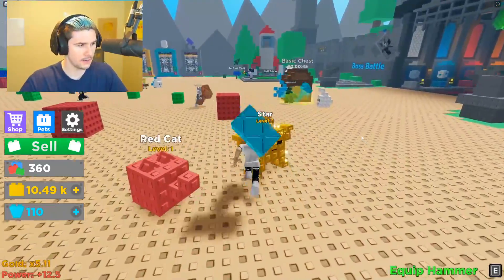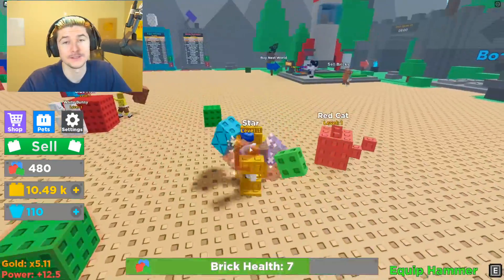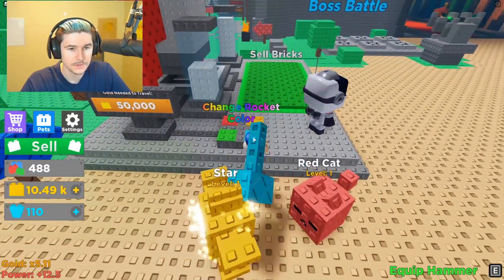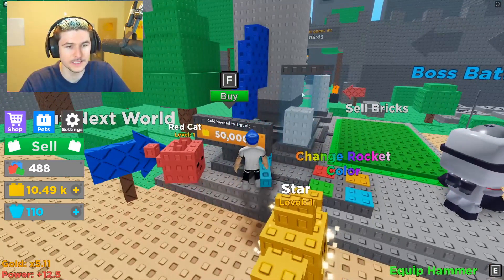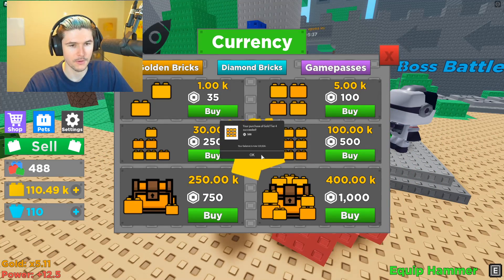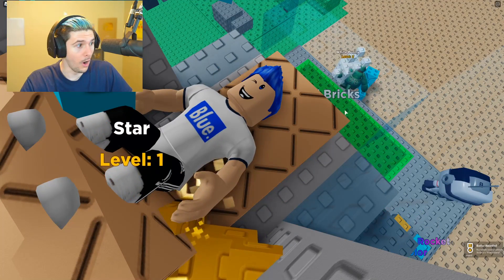Now let's try to buy a rocket. I'm not going to lie, this game is definitely more exciting than I thought. I thought it was just going to be a lousy simulator with terrible builds, but it turned out to be really nice. You buy it with 50,000 coins? The blue rocket - I need 50K gold. Just because I want to see what the rocket does, I'm buying it. I know I've just spent so much money in here, but I need to buy this thing.